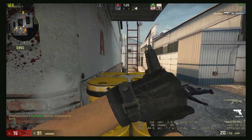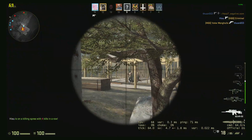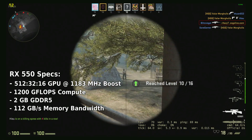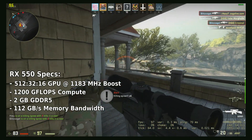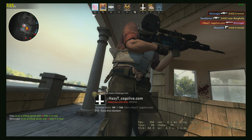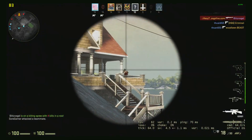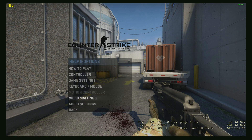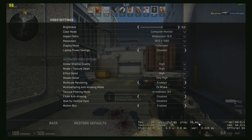The Radeon RX 550 — the real reason why we're here talking about CSGO in this video — is practically just a faster-clocked 7750 with more memory in the same 512 shaders, 32 texture mapping units, and 16 ROPs. Aside from the improved Polaris GCN architecture, the RX 550 sports a 50% max jump in clock speeds against the standard Radeon 7750. Consequently, the RX 550 delivers well north of 60fps at 1080p, even with up to 8x MSAA most of the time, though I prefer the extra FPS that comes with 2x MSAA instead.